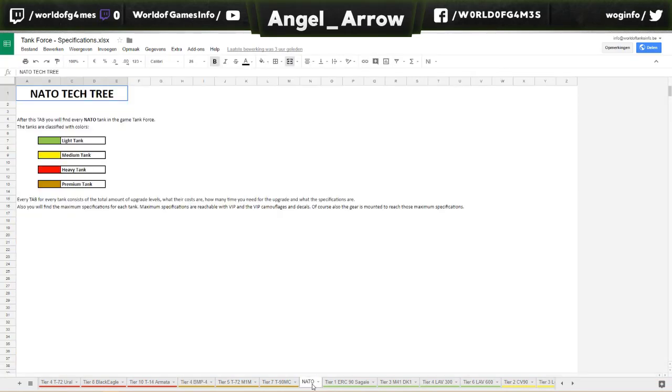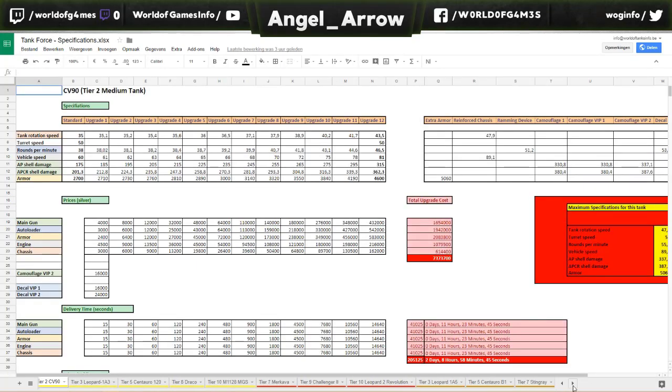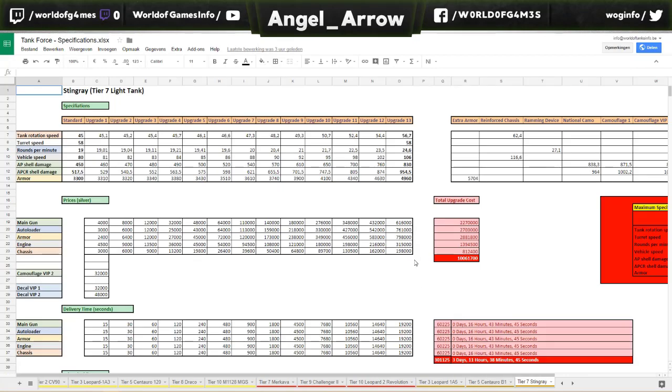Then we go to the second tech tree: the NATO tech tree. Same thing — first all the light tanks, then all the medium tanks, then all the heavy tanks, and at the end of the NATO tech tree we have all premium tanks up to the latest one, the Stingray, the tier 7 light tank.